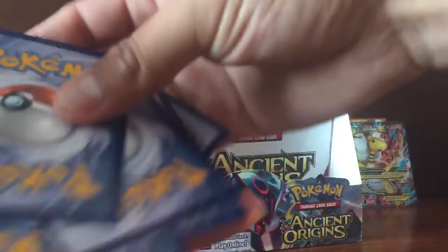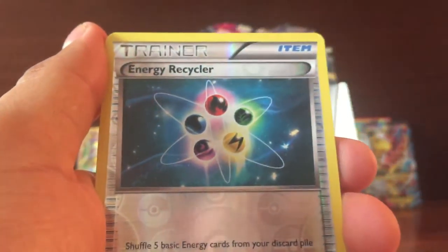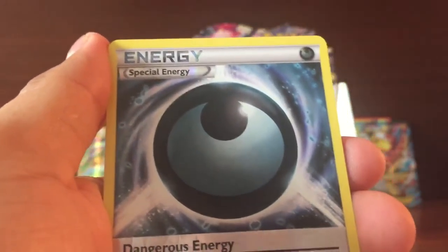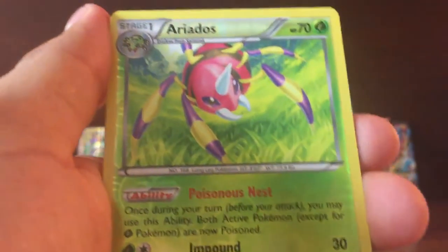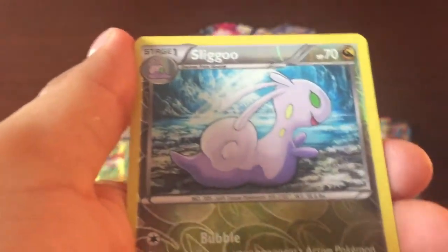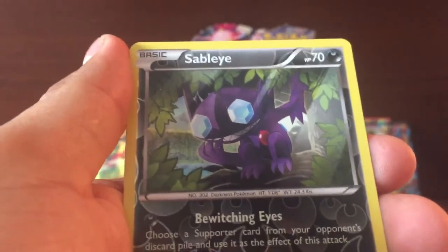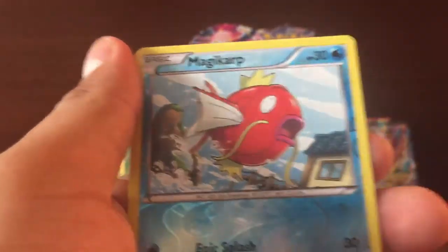Now for the reverses: got a Larvesta, Dangerous Recycler, Dangerous Energy, Iredos, Kam, Kani, Sagu, Unknown, Zola, and a Magikarp.